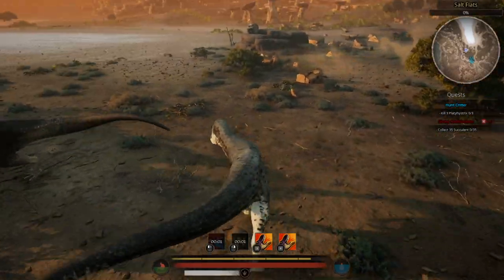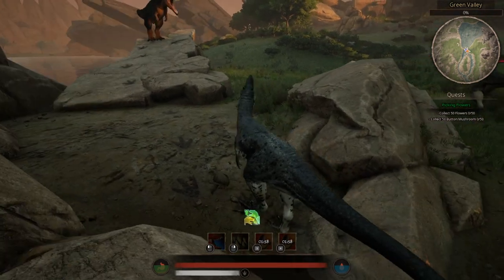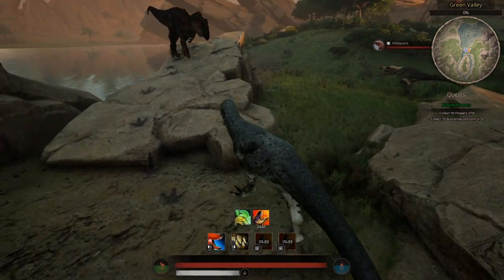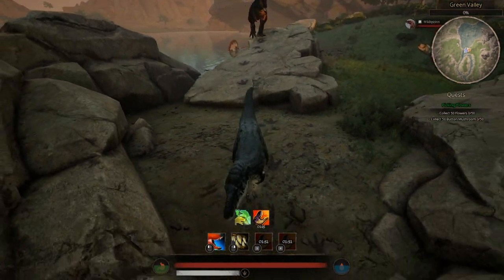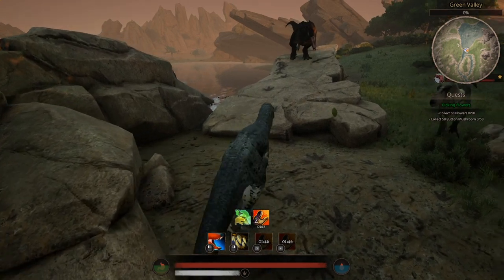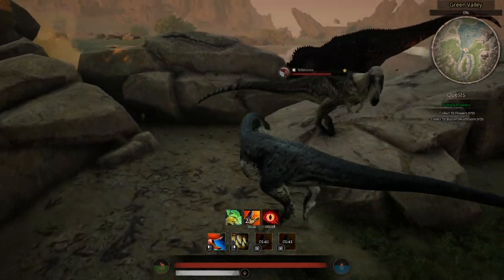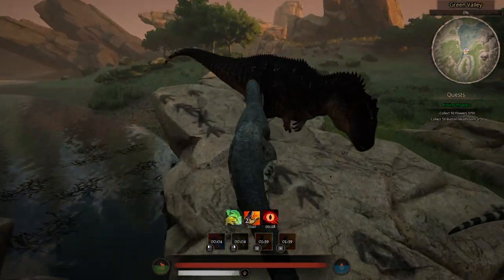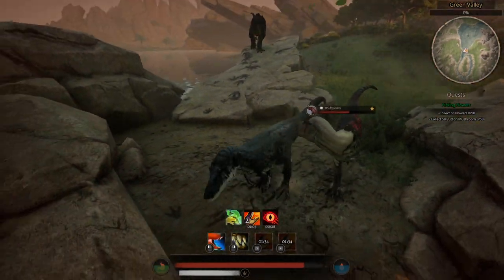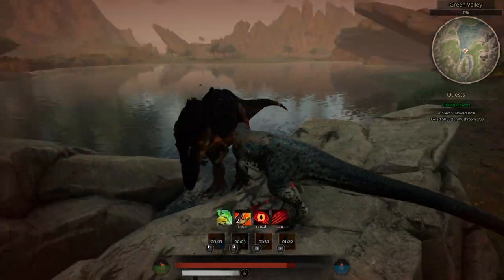However, there are situations where the heavy bite is better than the normal attack. Take for example if you're in a group — the heavy bite is definitely made for hit-and-run, and that is absolutely perfect for when you're facing an opponent where going head to head is suicide. Also note that when you are in a group, you will have access to the Tyrant Roar, and this is when the heavy bite really shines.